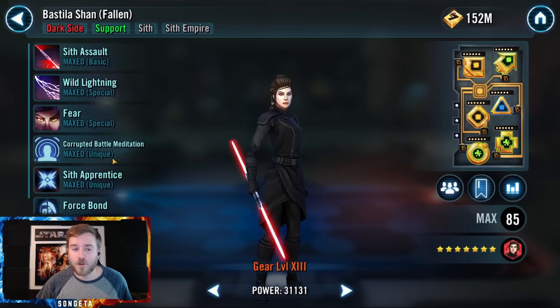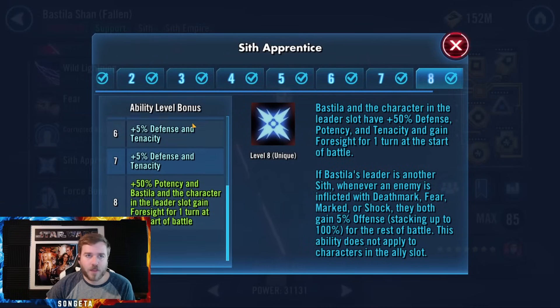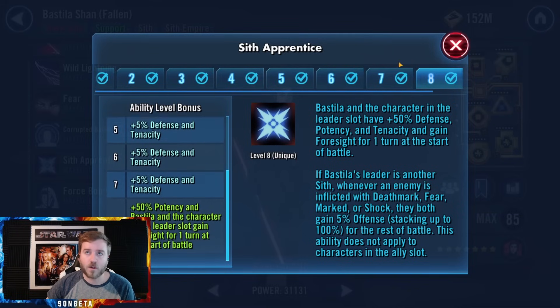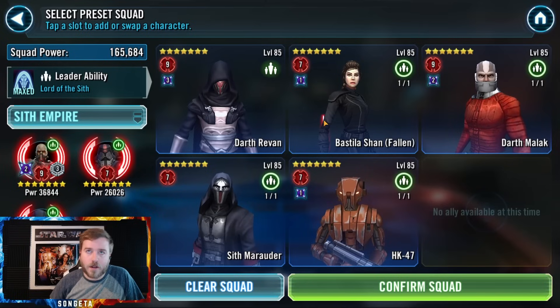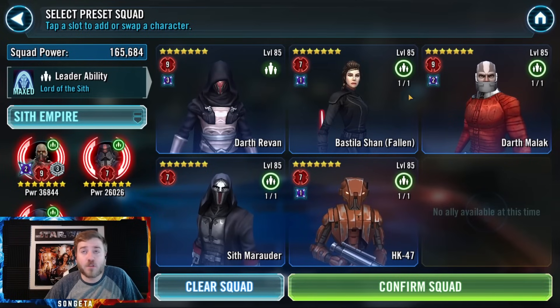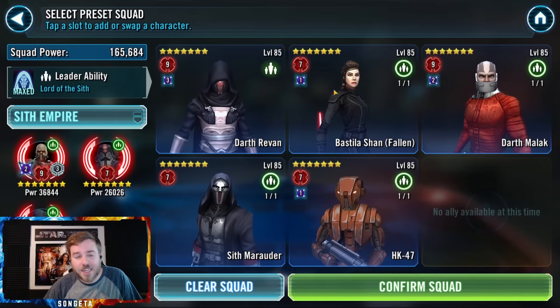The fifth priority is Darth Revan's Villain Zeta — health equalization with the other healthiest ally. A lot of times this just equalizes his health with Malak, and if Malak gets too low, he gets a bonus turn and drains life to heal back up. That's pretty impactful. The sixth and last priority is Bastila's Sith Apprentice Zeta — plus 50% potency for her and the leader, and foresight for one turn at the start of battle. Unless there's an attack that can't be evaded, Bastila and Revan won't get hit first turn. And extra potency really helps since this team revolves around debuffs.